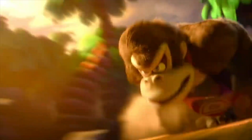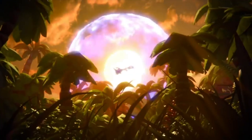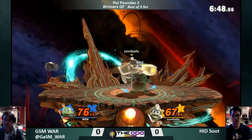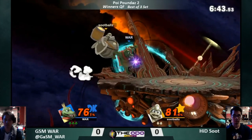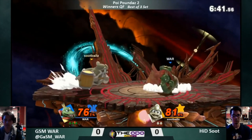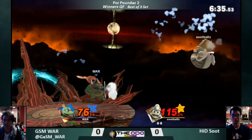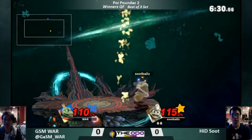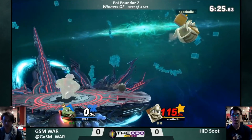Once Super Smash Bros. Ultimate came out, there was an immediate outrage about the character King K. Rool for several reasons: he has a lot of armor on his attacks, incredibly strong kill confirms, a really annoying and hard-to-hit recovery, and his playstyle made a lot of people play in ways they did not want. Today I want to talk about how to beat King K. Rool in my first 'Deal with It' series for Super Smash Bros. Ultimate, featuring King K. Rool and his most oppressive options.